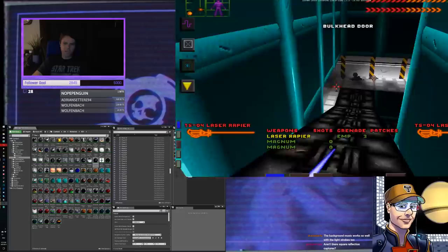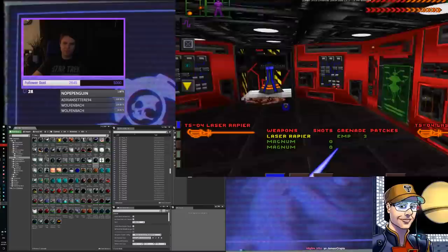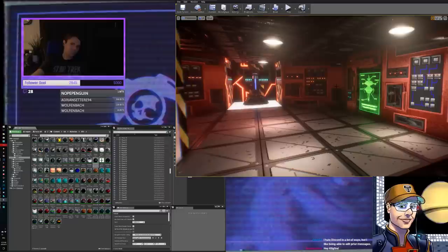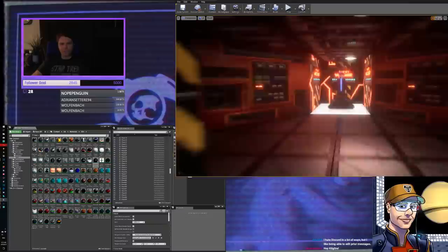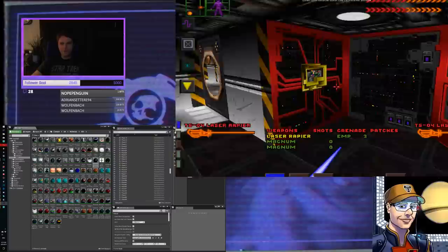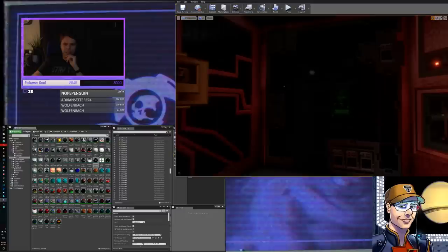I really should have grabbed some stamina stimulants to run around the station, because this is really slow and I start getting tired after running around the block. If you compare and contrast, you can see there's a pretty significant difference between the two. I even have the high voltage sign — you can see the high voltage stuff actually does the exact same thing it does in the original, except it's a bit more believable. I even hooked up these little blinky lights in a roundabout way to make them sort of work. It's got kind of a retro 60s look to it.